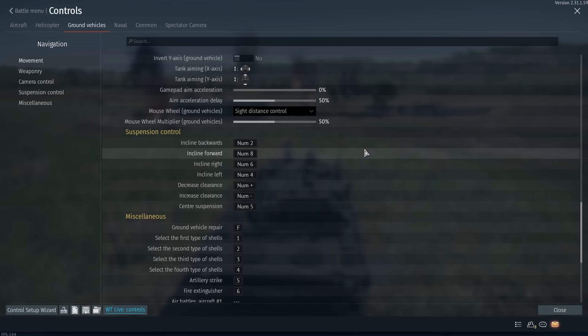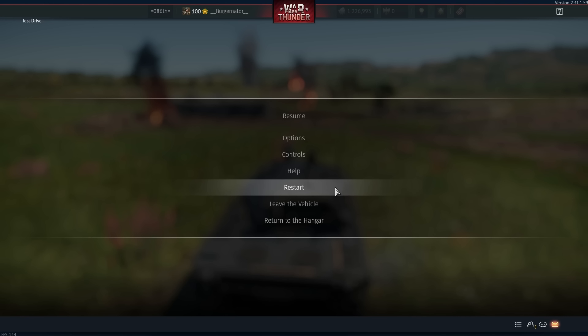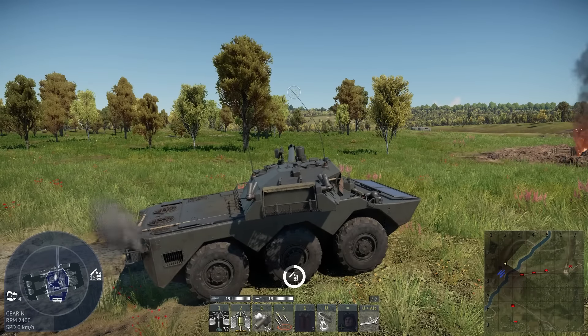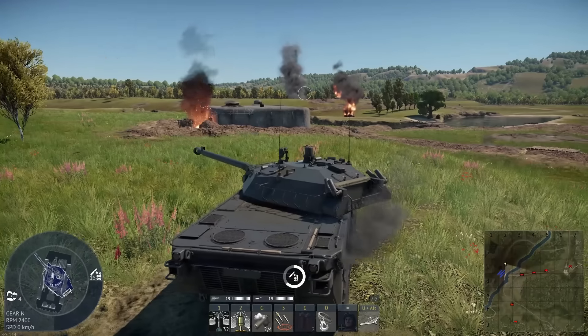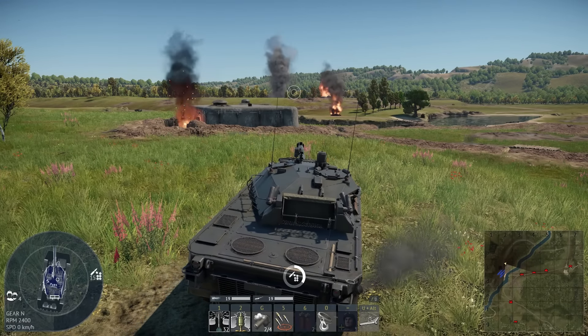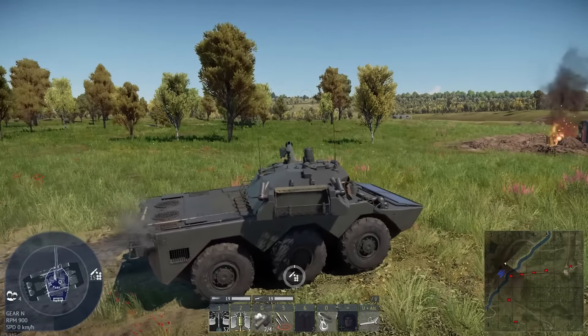All of these are for vehicle suspension. Starting with number 5 — this centers your suspension back to the original form when you start the match. Number 2 leans the vehicle backwards, basically lowering your back and lifting your nose. Number 8 lowers your nose and lifts your back. Number 4 moves it to the left, number 6 moves it to the right, and number 5 centers it again.